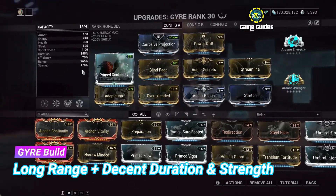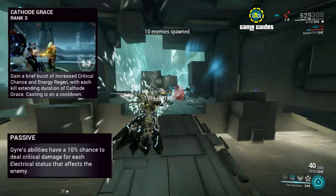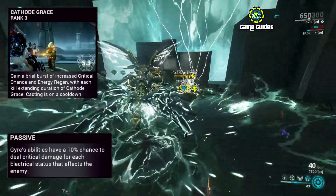This is my build focused on long range, duration, and strength. Guard's passive increases critical damage, and combined with Guard's third ability which increases critical chance, you can do crazy damage with its electrical set.